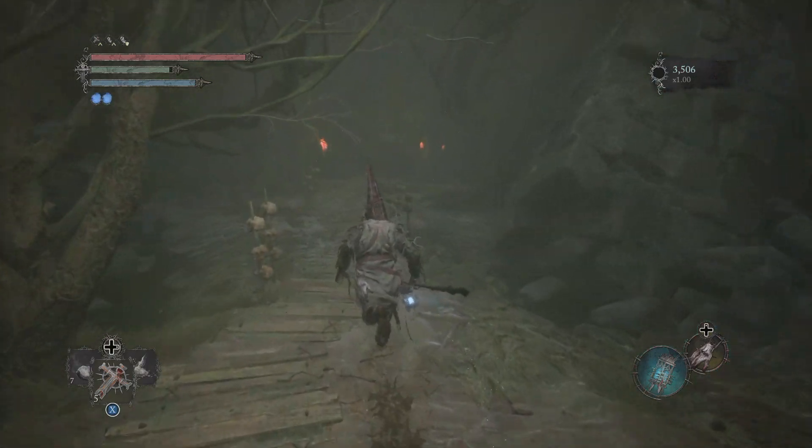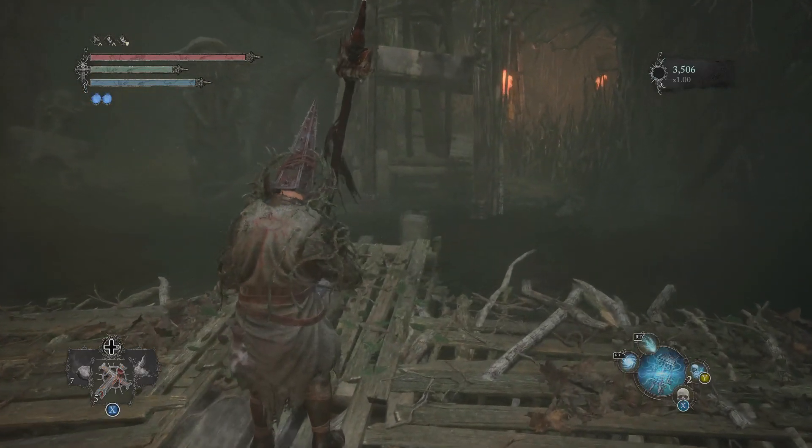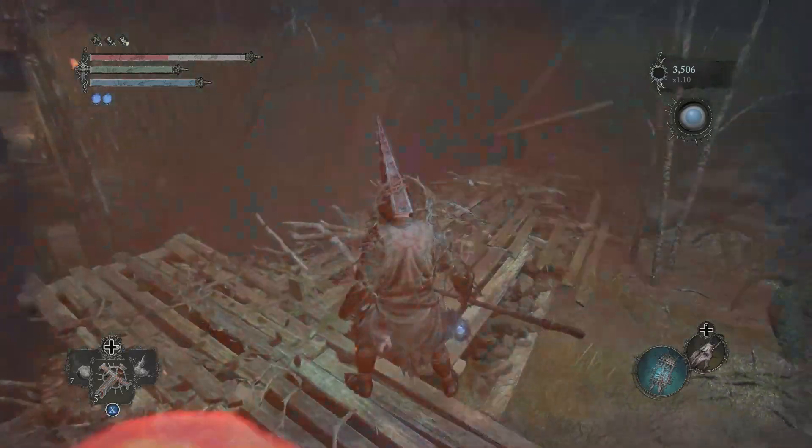You're going to need to start off at this vestige point here, the Vestige of the Powered Butcher, and then you're just going to make your way a little ways forward, and then you're going to want to travel into Umbral.